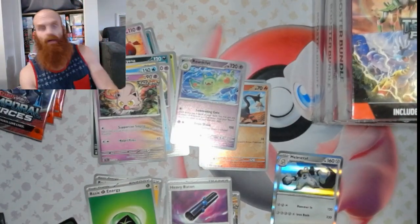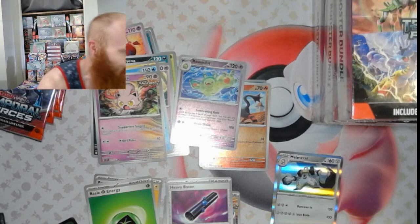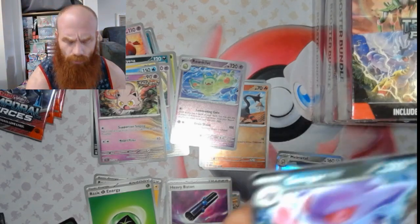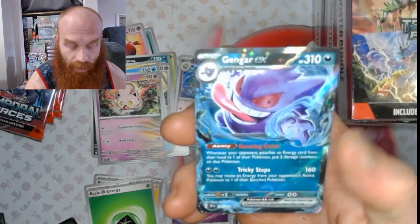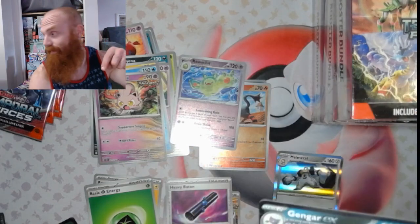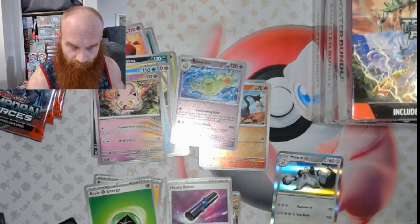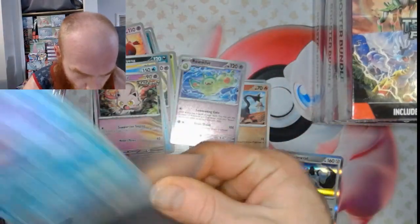I need to point this out — in a few of my previous videos, all of them up until this point, I said some uneducated things about what cards were what. Now that I've learned what the symbols on the card actually mean, I will hopefully speak nothing but the truth from here on out. I apologize for misleading anybody, but I do have my nomenclature down now. Gengar EX — two black stars — I believe that is a double rare.